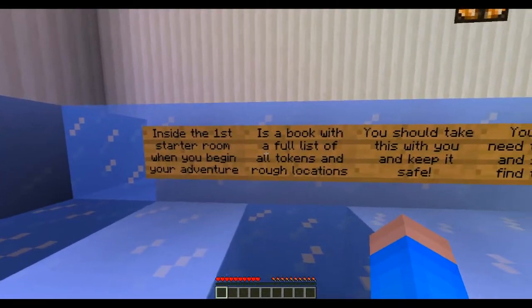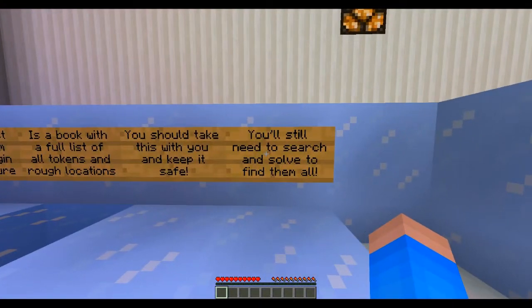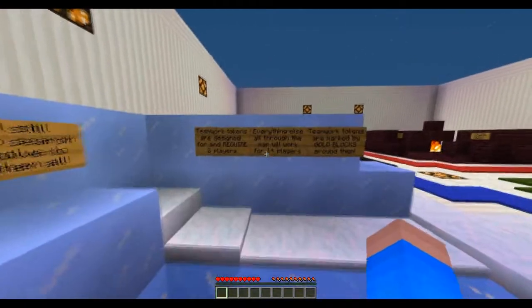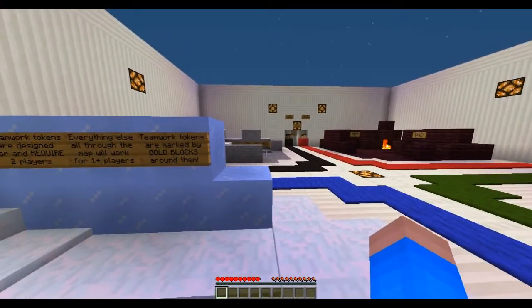Inside the first starter room when you begin your adventure is a book with the full list of all the tokens and rough locations. You should take this with you and keep it safe — you'll still need to search and solve them. Teamwork tokens are designed for and require two players; everything else through the map will work for one player. Teamwork tokens are marked by gold blocks around them.